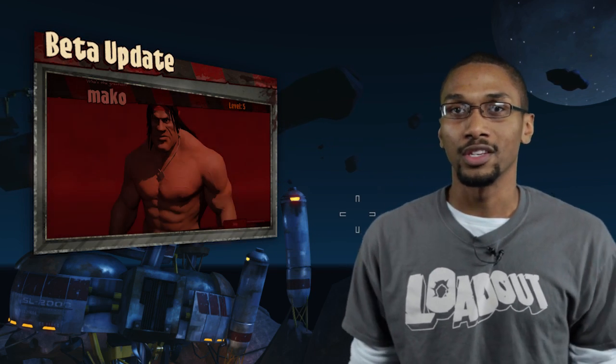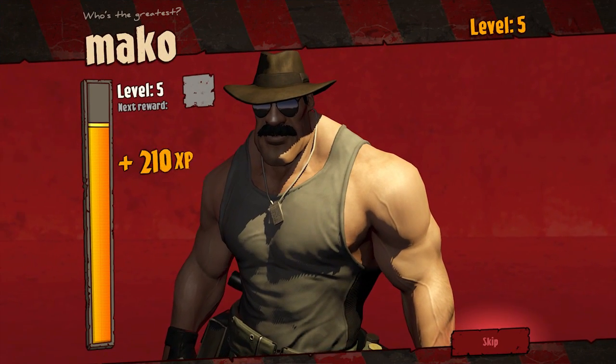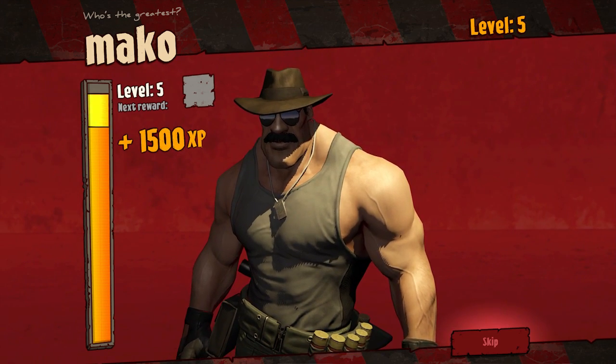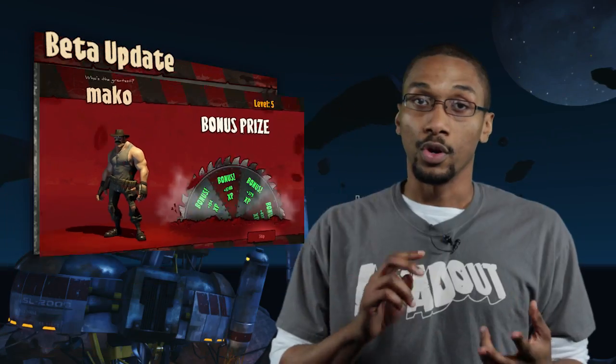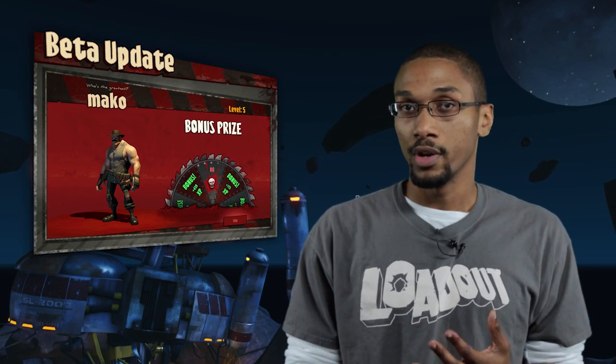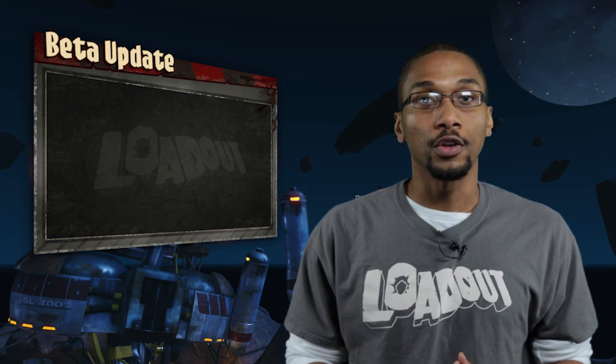The other thing that we've done is we've updated our post-game UI and player progression. Now once you finish a match, you'll be able to see your level progression. You will also be able to earn different unlocks — you can earn space bucks, you can earn extra experience points, and eventually you'll also be able to earn customization items in the Spin the Wheel at the end of the match.